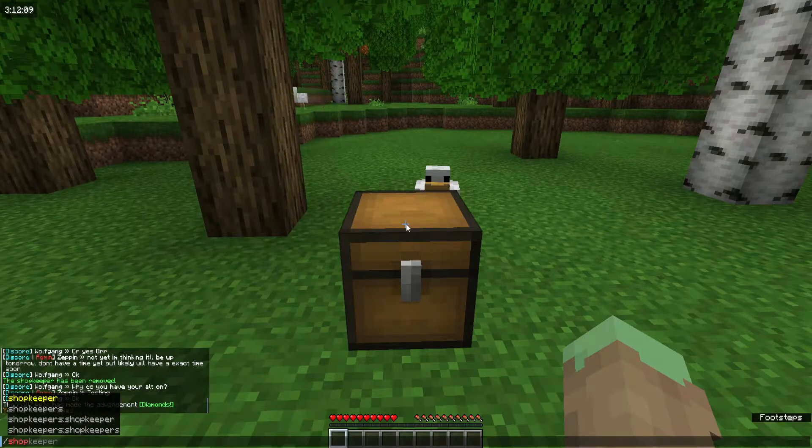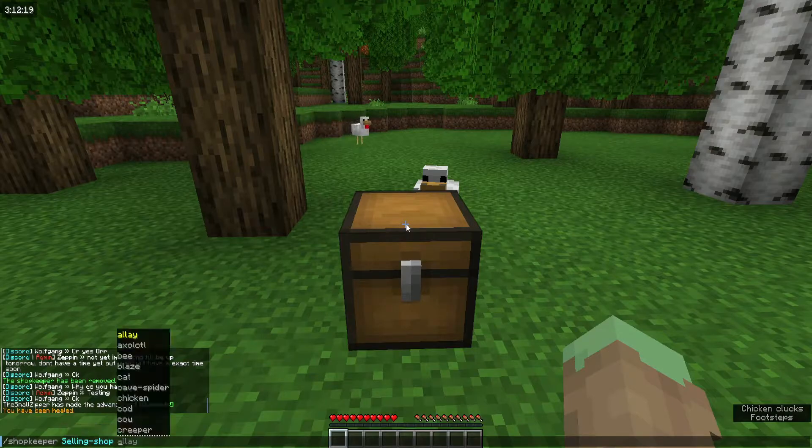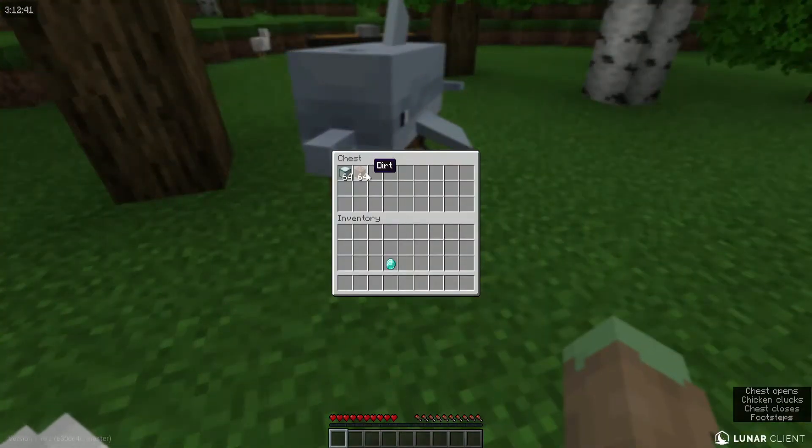Once you've done that, come up to the chest and type 'shopkeeper'. You have an option — you could say 'selling shop' and it would become a villager, or you could go down the list and pick any of these mobs. We'll do dolphin. Now we've created our shop, and we need to add what we will sell.